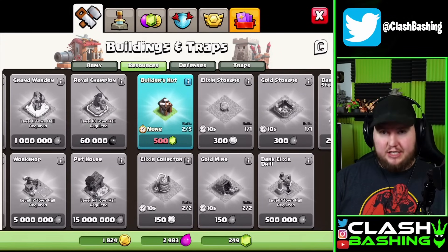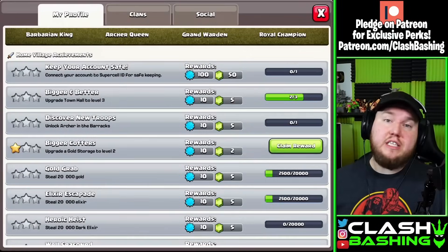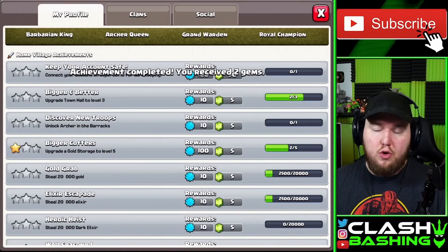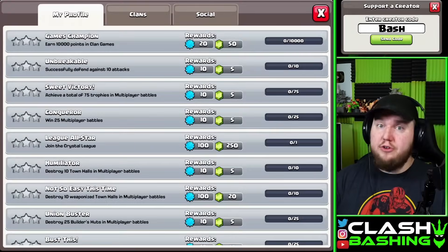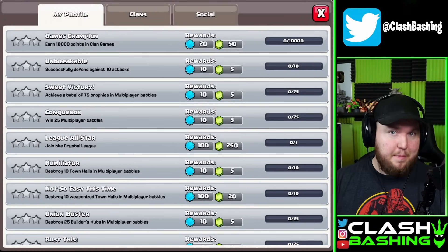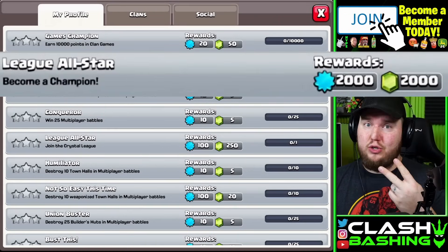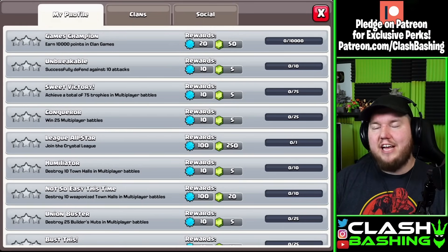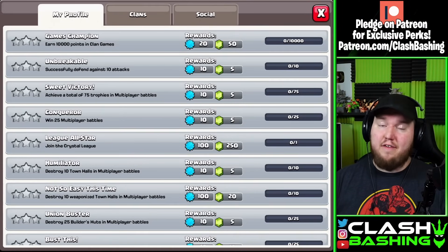I really suggest waiting to spend your gems until you have 3, even 4 builders. As you go up, you're going to start to unlock achievements, and some of these achievements give you more gems than others. Like we got 2 free gems there, which isn't much, but when you start progressing, you'll have achievements such as join the Crystal League for 250 gems, join the Master League for 1,000 gems, and join the Champions League for 2,000 gems. That last builder — the 5th builder — costs 2,000 gems. So if you're patient, save your gems, and get those achievements, you can actually get all 5 builders pretty quickly.